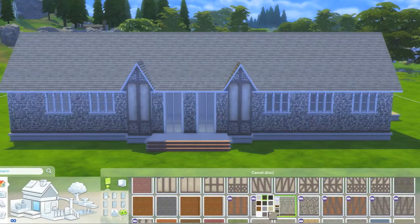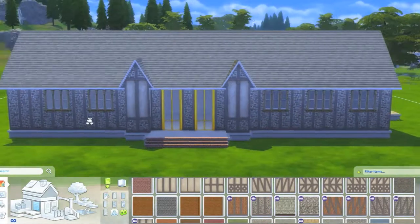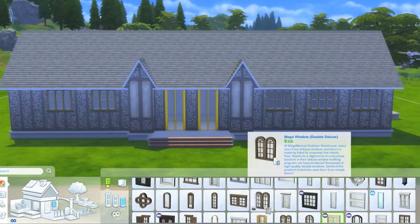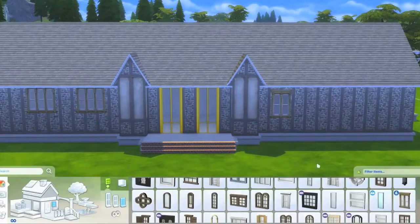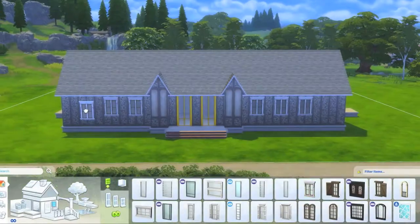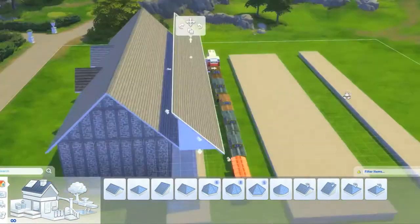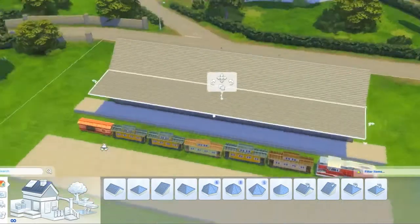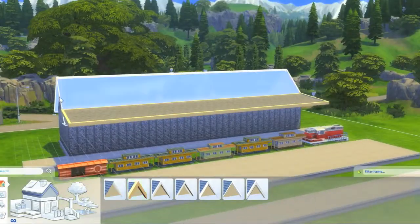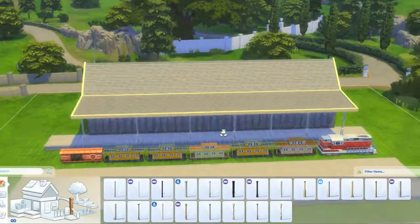I used a lot of the Get Together stuff and City Living stuff, because those two packs come with all the different signage and display items, which is really good for a train station because of the bombardment of signage. I decided to have bright yellow doors on the actual train station itself. The station has four platforms — four bits where you could catch the train — and I scaled up some of the toy trains in the game to create the illusion of actual trains going through.